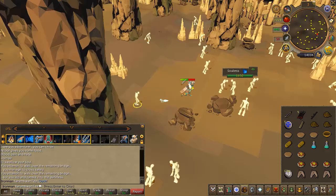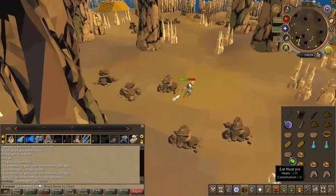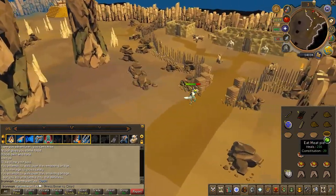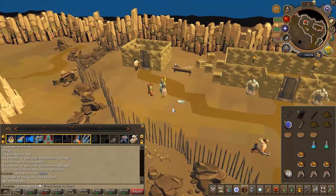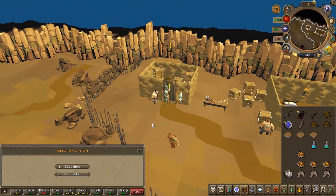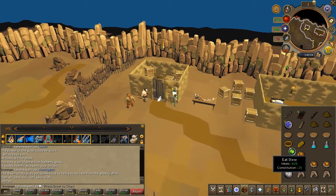Failing the obstacle means you will fall down, take a nice chunk of damage, and you'll have to trek all the way back up. This is the reason why this quest could be quite a bothersome. But if you need more food, head back to the Dwarves and speak to Kamen — he will give you more food. Climb back up and try again.